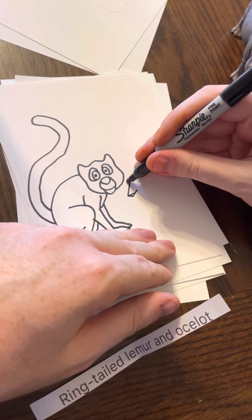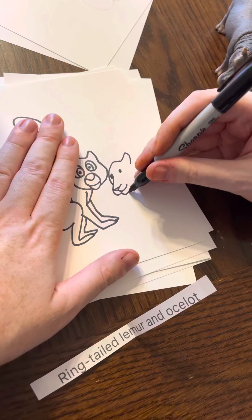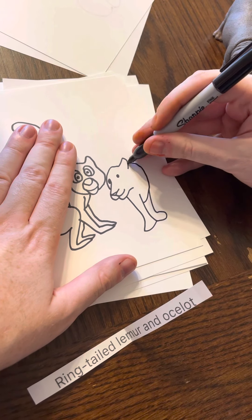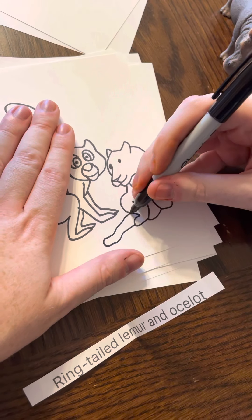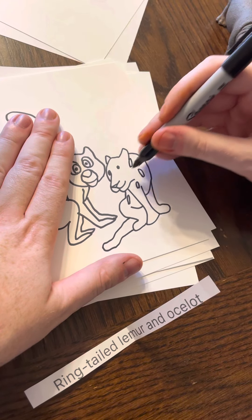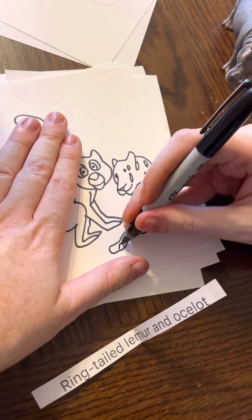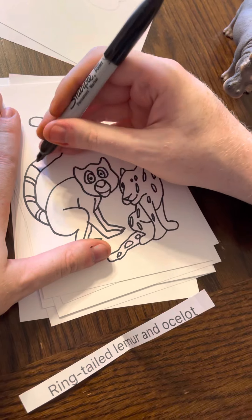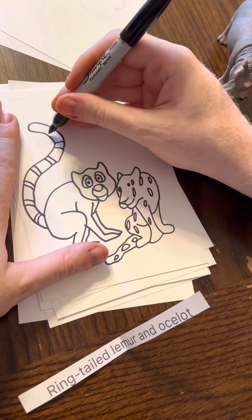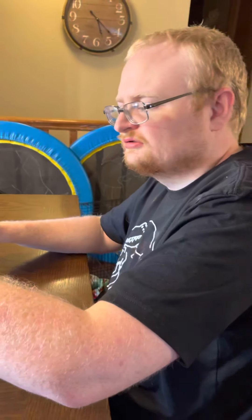Ringtail lemur and ocelot. They're trying to trick you, buddy. Very nice. Which part is the ocelot? Oh, you're going to draw an ocelot too? Okay, because it says "and." Trent, you're so smart. I would have to look up what an ocelot is, but I'm sure Trent's right.